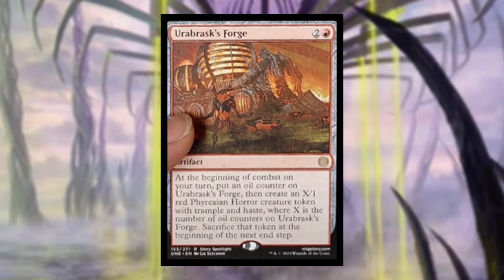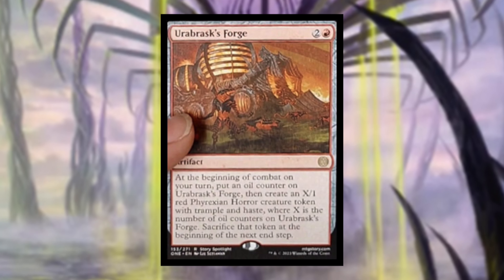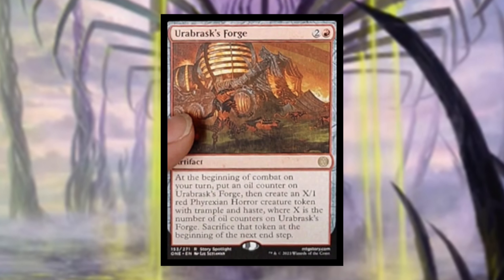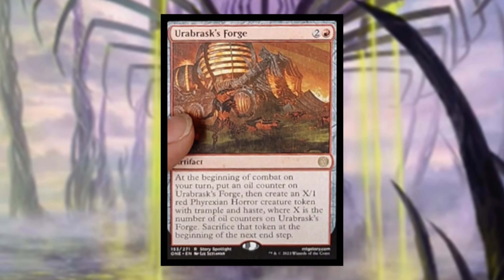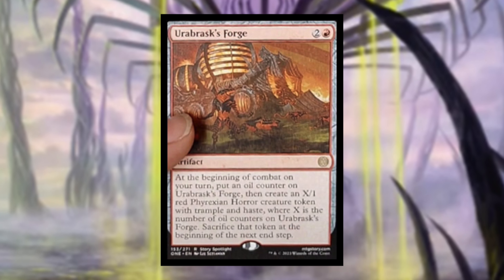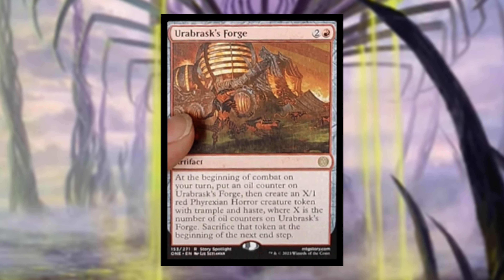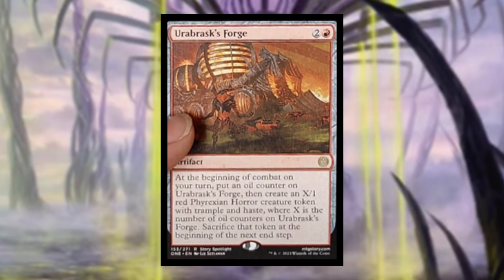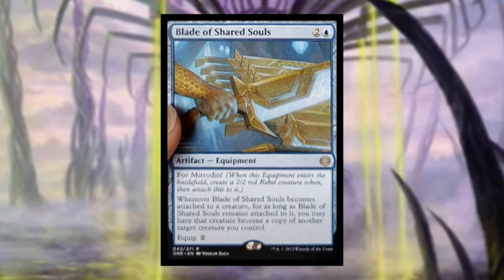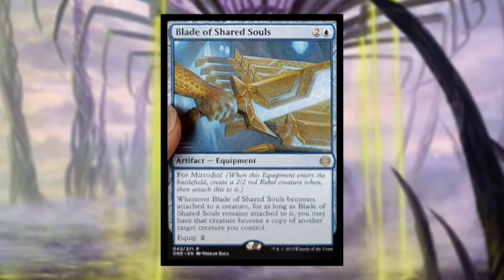Urabrask's Forge costs two and a red. At the beginning of combat on your turn, put an oil counter on Urabrask's Forge, then create an X/1 red Phyrexian Horror creature token with trample and haste where X is the number of oil counters on it. Sacrifice that token at the beginning of the next end step. This is a pretty neat card that will make some really big trample haste creatures — annoying to play against but fun to play.